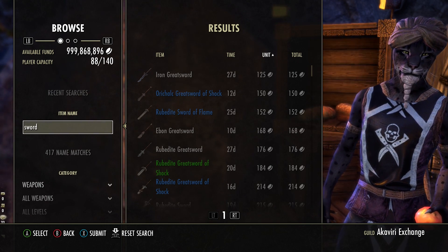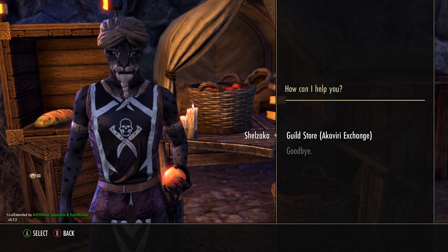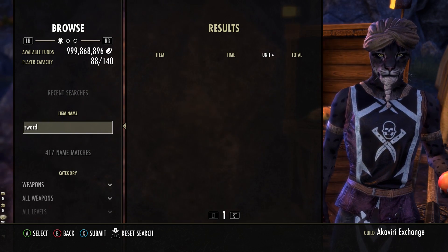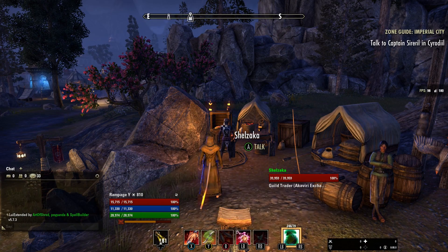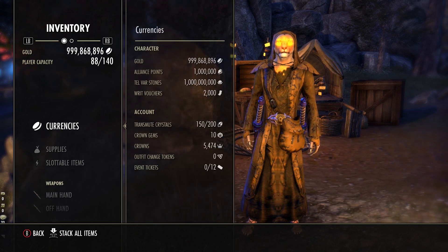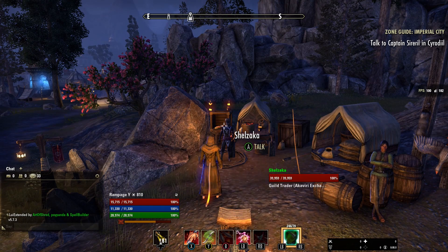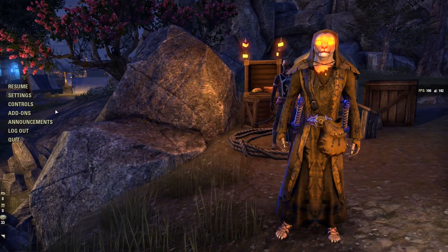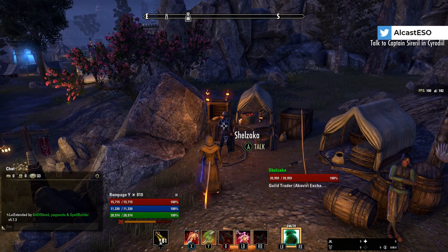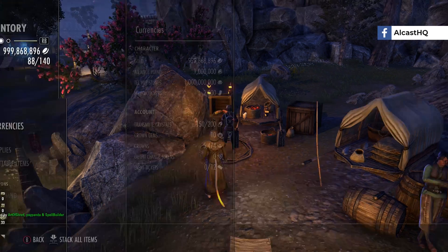That's more or less it. I really like the new feature — it should have been done a long time ago in my opinion. Even for other stuff like inventory, there's still a lot of things missing. Why can we not search by medium, heavy, or light armor? That's still not there, and it really grinds my gears because the game is five years old and basic things like that are still missing. It's nice that they finally implemented this, it is an improvement, but we are not quite there yet.